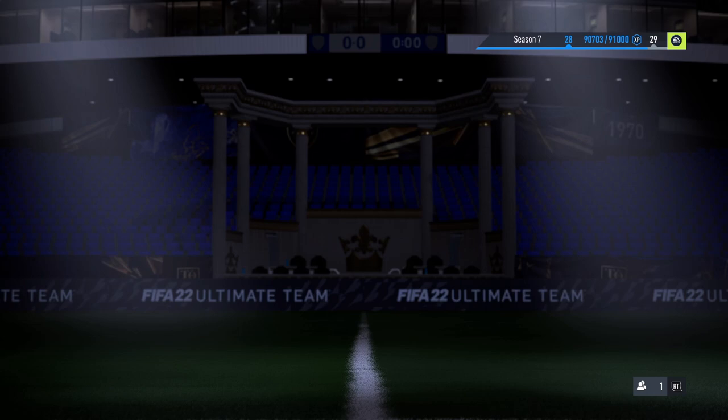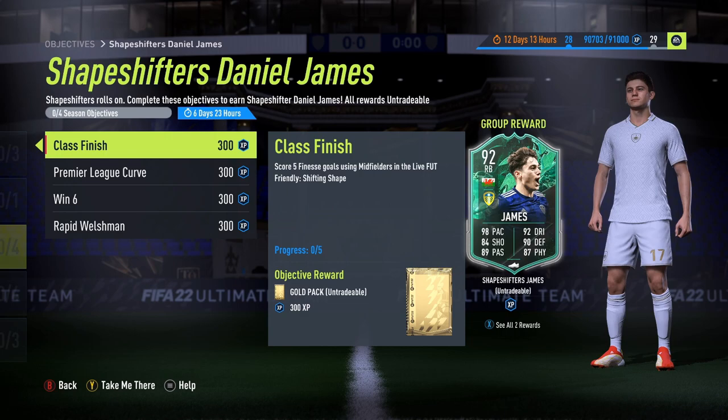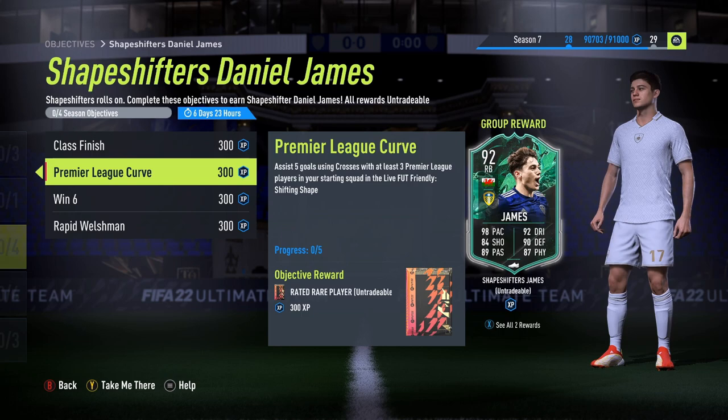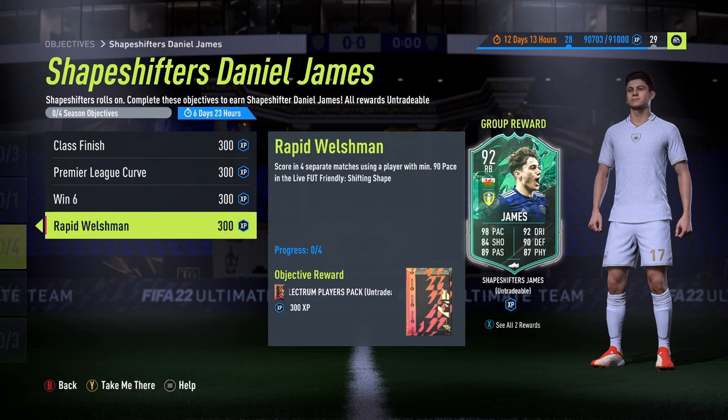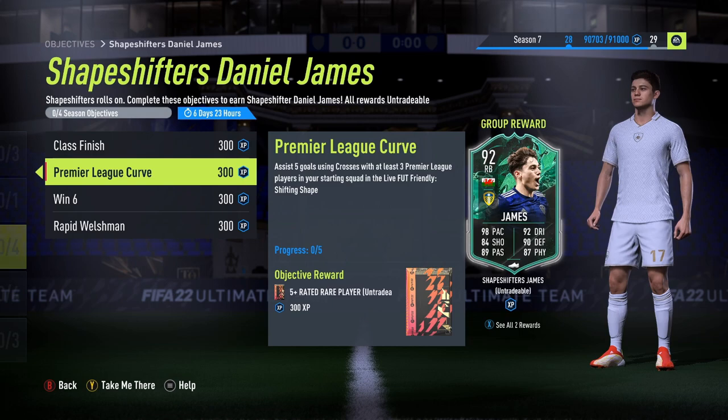For the Premier League objectives we have: score five finesses using midfielders — pretty standard; assist five goals using crosses with at least three Premier League players in your starting lineup — that's standard; win six — again pretty easy; and finally score in four separate matches using a player with minimum 90 pace. You can use Dan James's gold card if you really want, but that should be pretty simple. The only real requirement here is the three Premier League players.